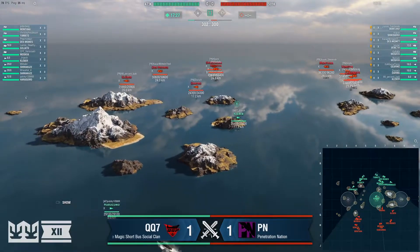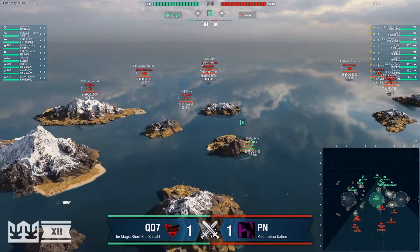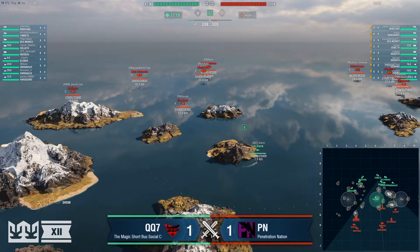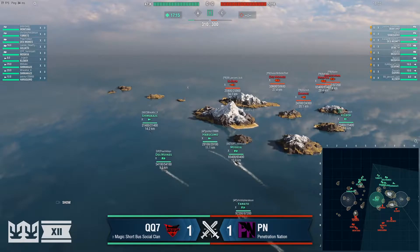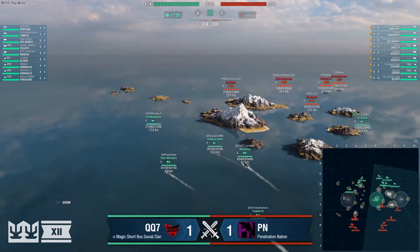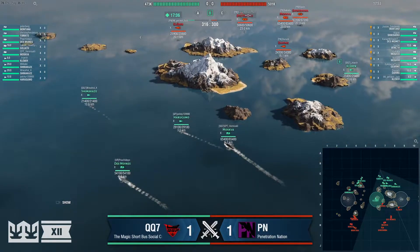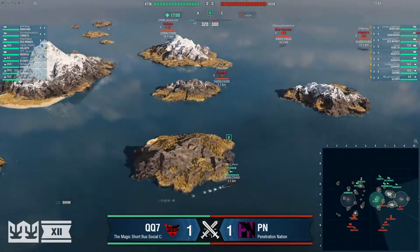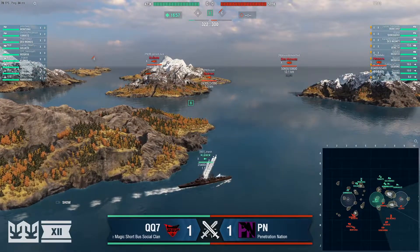The Daring's going in on the corner — an unusual position because usually we see a ship coming from the Bravo spawn on the other side of that island. It is a massive force heading right now to C for QQ7: Harugumo, Shimikaze, Des Moines, Moskva, Yamato. We might see the Moskva turn around and lock in on the edge of the E7 island, but right now that is a massive setup. Des Moines is in a prime position.